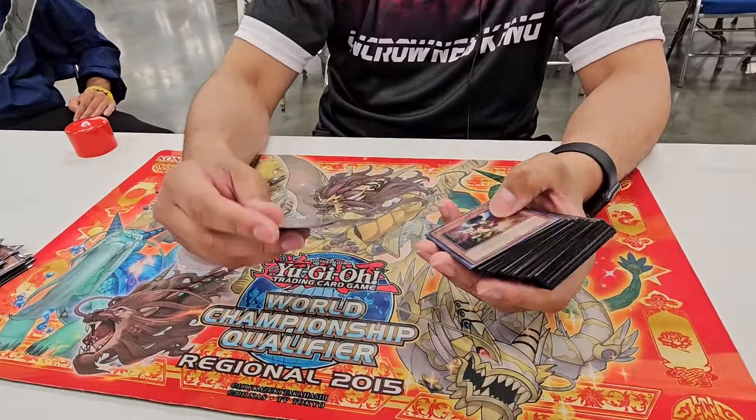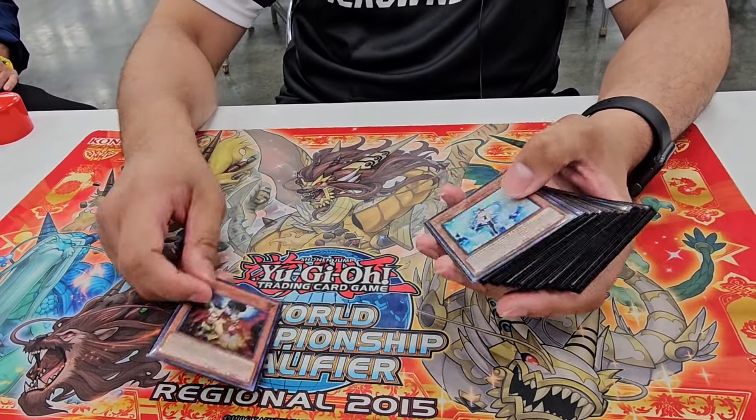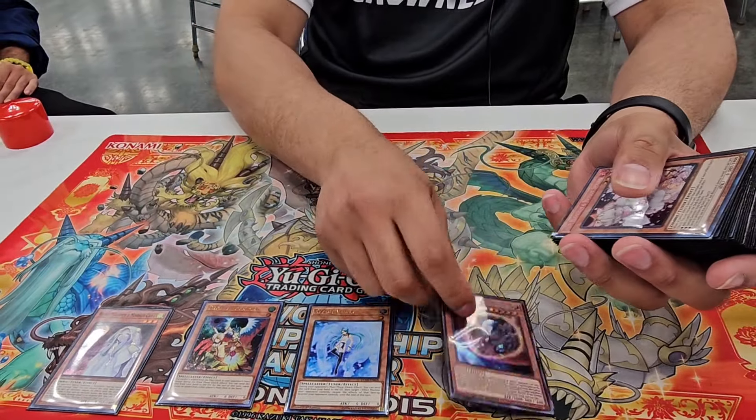And then for the rest of the Salamangreat engine for monsters, there's gonna be two more Spinny. Now for my hand trap lineup, it's one Droll, one Veiler, one Mourner, and one Nib.